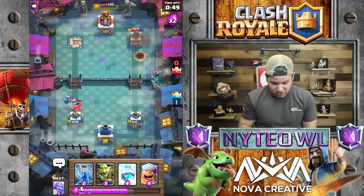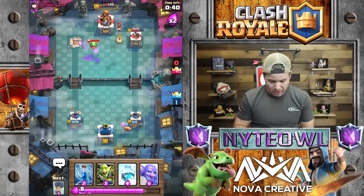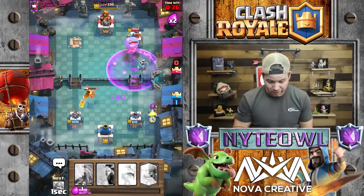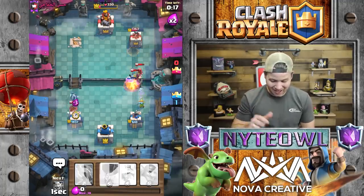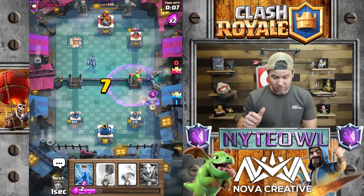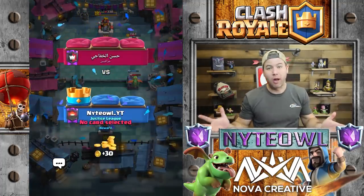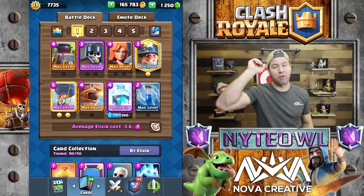I thought this was gonna be a super fast game and I got all cocky — now look at what's happening. This is embarrassing. Let's go lumberjack — that was a horrible play but we'll go like this. This guy seemed terrible at first and now he's doing great. He might win — no he can't win. If he gets that tower I'll be so pissed. I almost floundered it — that was embarrassing. Anyway, we do win — close call guys, close call. We didn't get a chest but that three crown draw was absolutely insane.